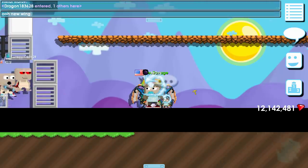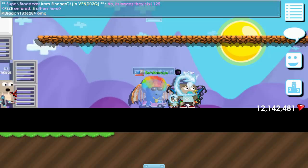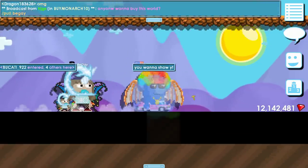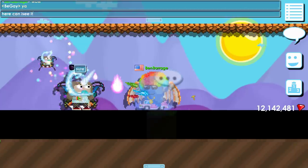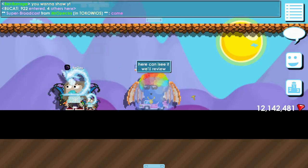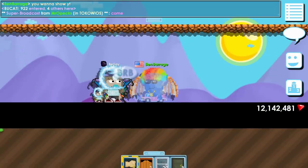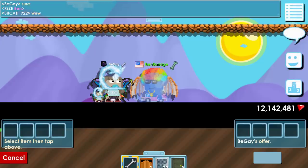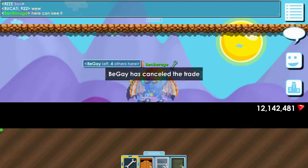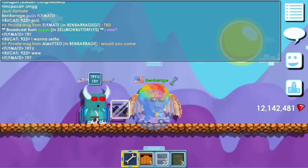Ooh, new wings! Someone showed up — I didn't tell him to come here, he just came to my world. He wants to show YouTube the wings. Oh sure, can I see them? We'll reveal them. He's level 62 — we're gonna trade so I can see. He left — oh no!